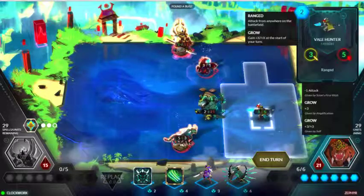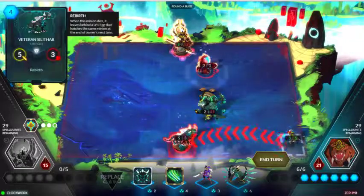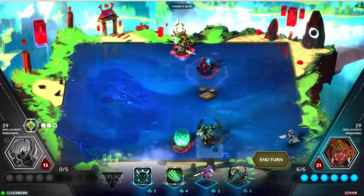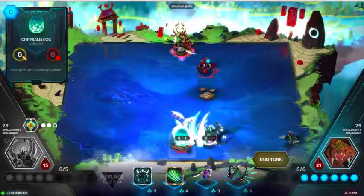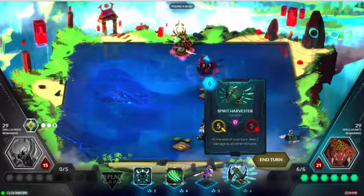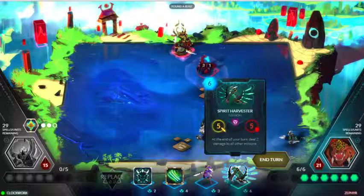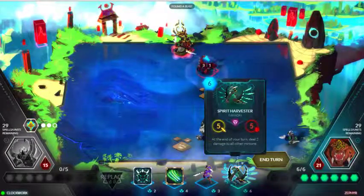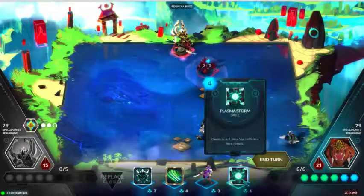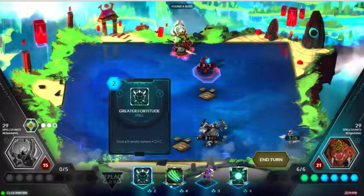Alright, let's see here. We definitely need to take care of this minion, so I'm going to go ahead and kill that. End of the turn, deal 2 damage to all other minions — so even 2 damage to my own minion. I'm not ready for that minion just yet; I think we're going to go ahead and recycle him. Destroy all minions with 3 or less attack — we can do that. Boom.